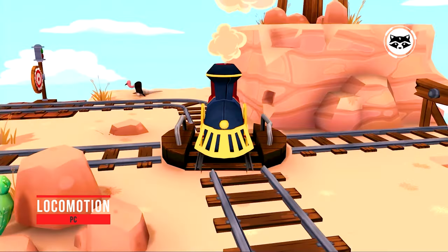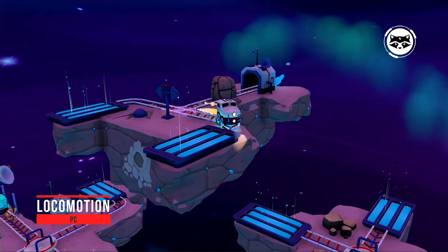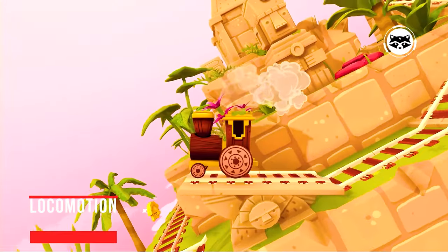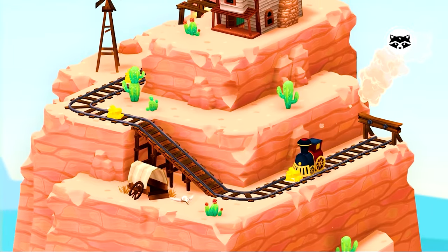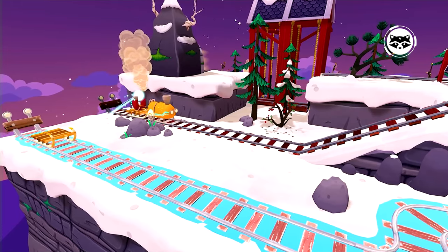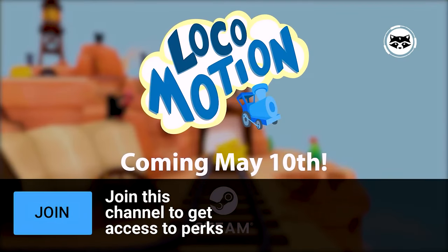Locomotion is a fun puzzle game with cute trains that travel around small island levels in search of gold stolen by aliens. In total, Locomotion features 50 levels with unique design and interesting logic tasks. Despite a general cartoonish design, the proposed levels use well-thought-out game mechanics and have gradually increasing difficulty, forcing you to seriously strain yourself in the later stages in order to find the right solution.